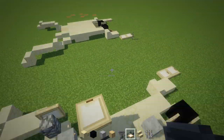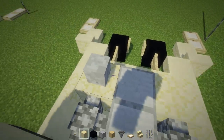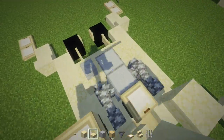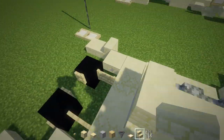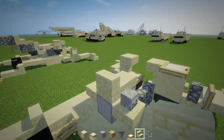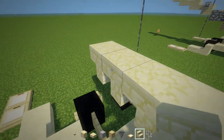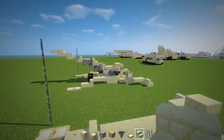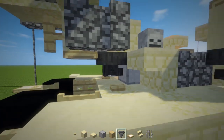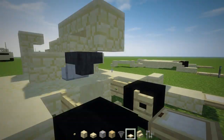Next, take a trapdoor and add it right above the anvil, then place a slab and a stairs. After that, add two upside-down stairs facing each other. Then add another hopper connected to the smooth stone, and a trapdoor in front of that.